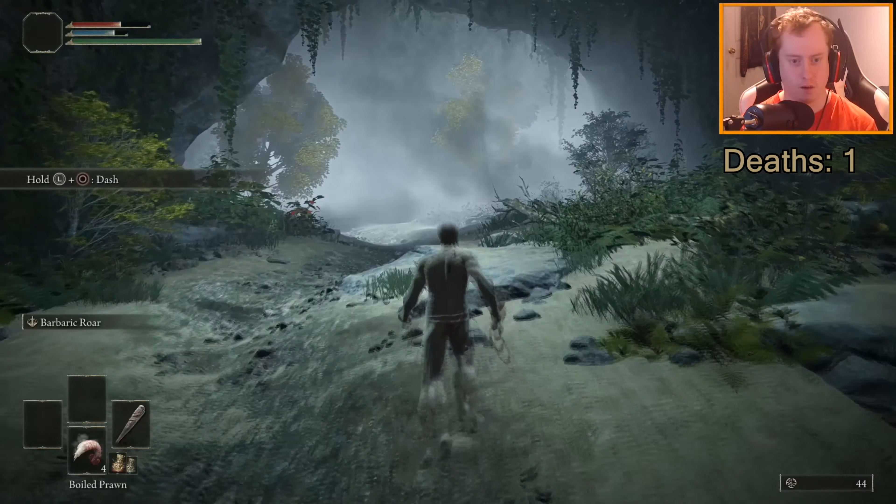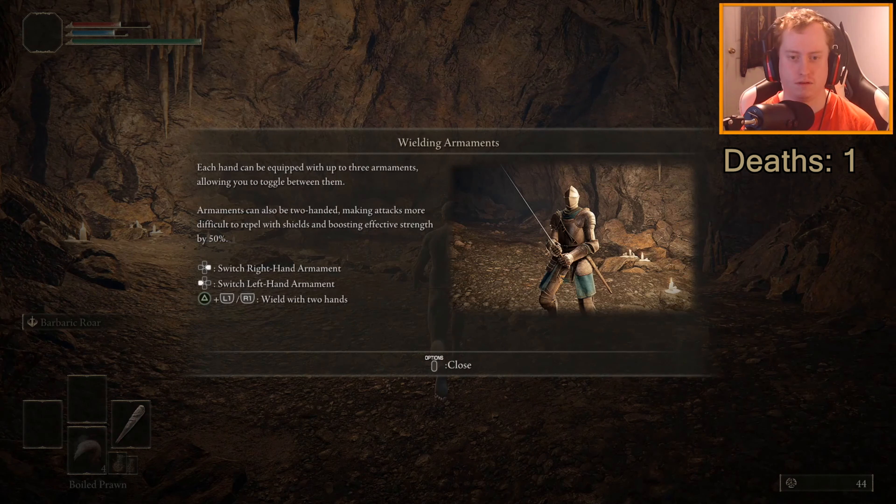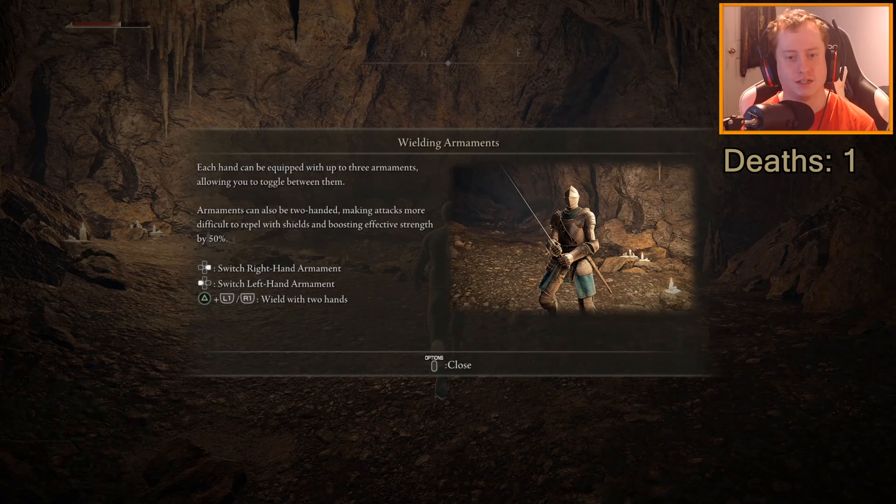Oh God, what was that? What are you shooting at me? Oh God, okay, let's run. We got an arrow man after me. No thank you. I've got nothing to defend myself against. Each hand can be equipped up to three armaments, allowing you to toggle between them. Well, I only got this hammer, so I've got nothing to deal with.